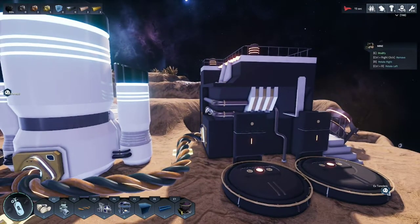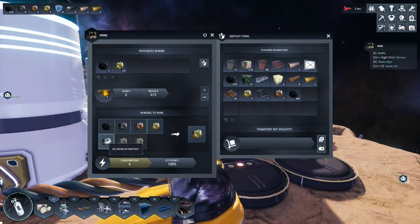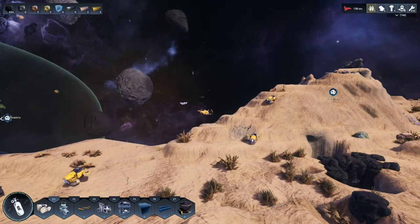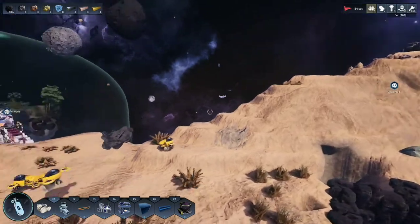Once the mine is placed down and powered, enter the mine with E. The robotic miner should automatically attract to it — simply select which deposit you want your miners to extract. Ensure your miner bots have a clear, direct path to the resource they are attempting to extract.